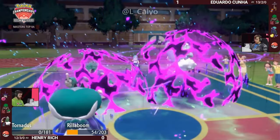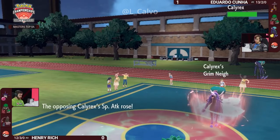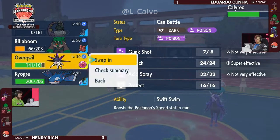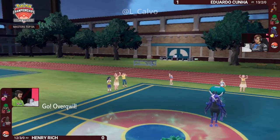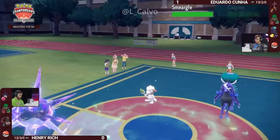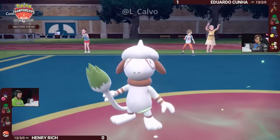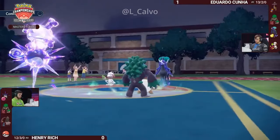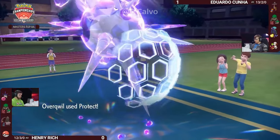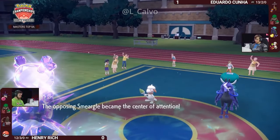Rillaboom finally picks up the KO on Raging Bolt, but it's a trade for Tornadus. Calyrex picks up its first KO and gets its first Grim Neigh boost. Tornadus was able to set up Tailwind before going down, so even without rain, Overqwil is still extremely speedy — and Kyogre is available in the back. But Eduardo has brought in Smeargle, a supportive option that can do basically anything. For Eduardo, redirection and Wide Guard are the key tools, meaning Henry must remove Smeargle before Kyogre can appear — nothing stops Smeargle from going Wide Guard after Wide Guard.